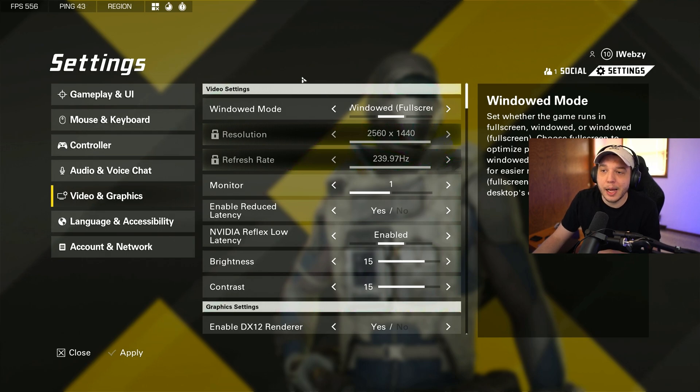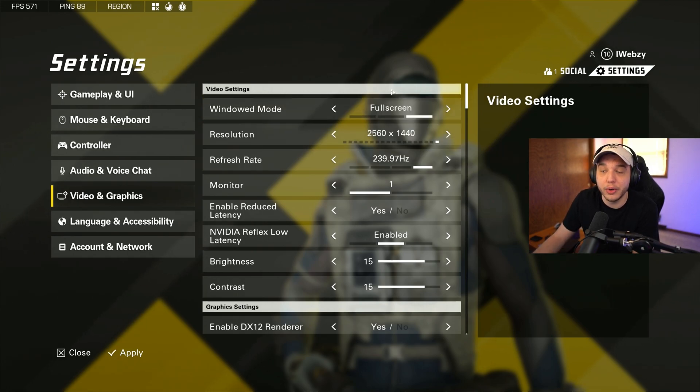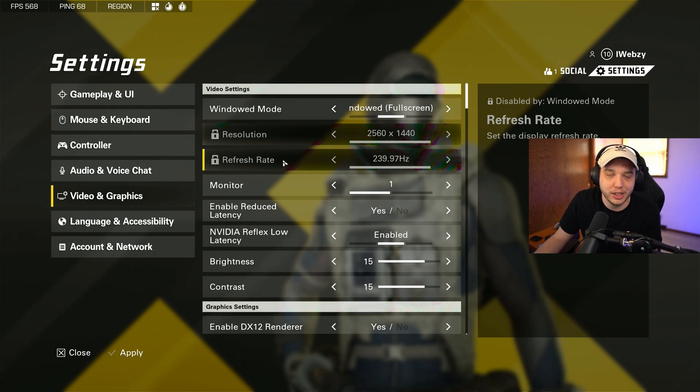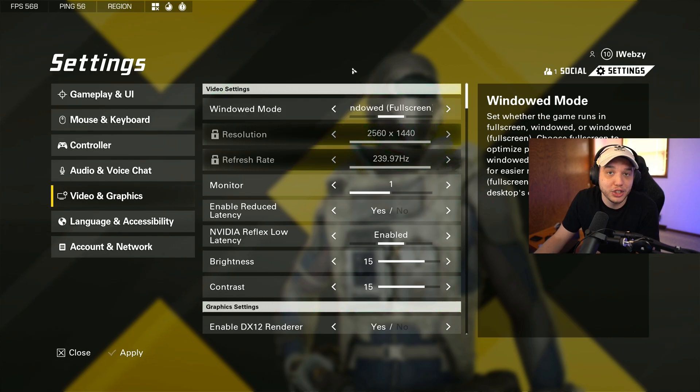Starting under the video and graphics tab, under windowed mode, I am personally playing on windowed full screen. I do this because I stream and record and being able to alt tab out of the game quickly is very important to me. Although playing in full screen mode technically does give you the least amount of input lag possible, whether that's noticeable or not is debatable. Switching to windowed full screen locks your resolution and refresh rate, so you need to make sure those are set correctly in your NVIDIA control panel. Otherwise, just change it to full screen, edit those settings, then switch back and it should be fine.